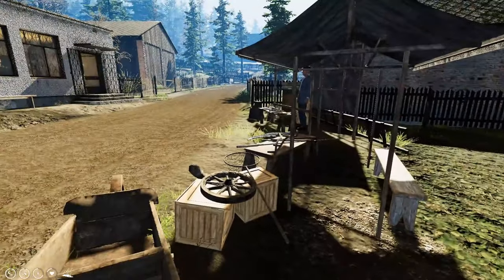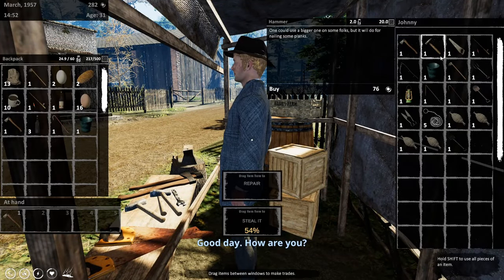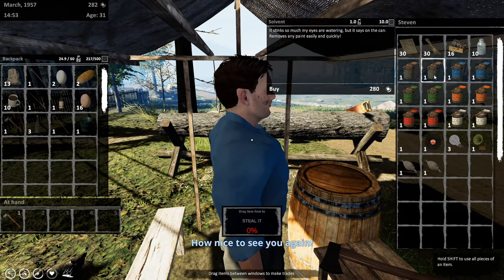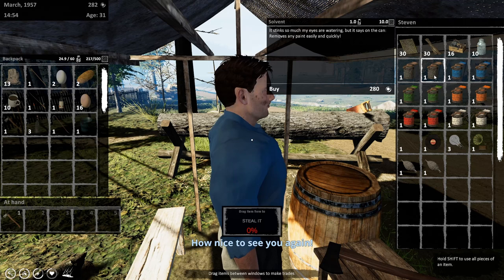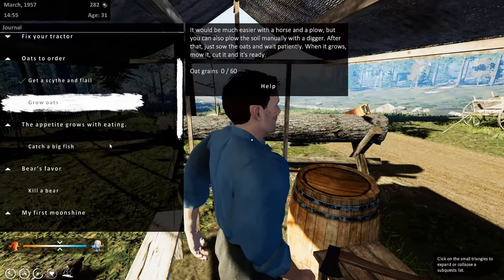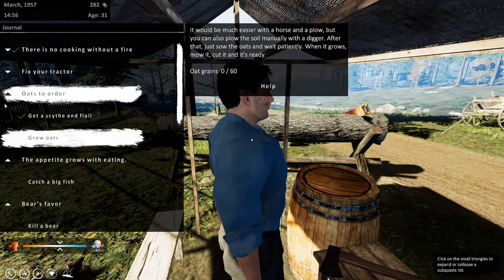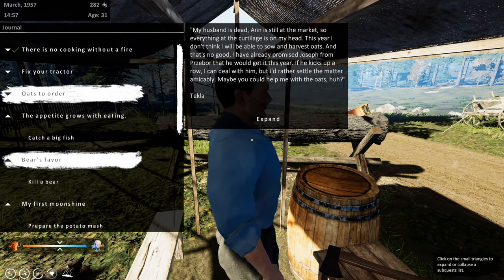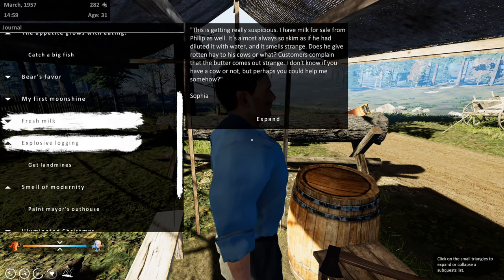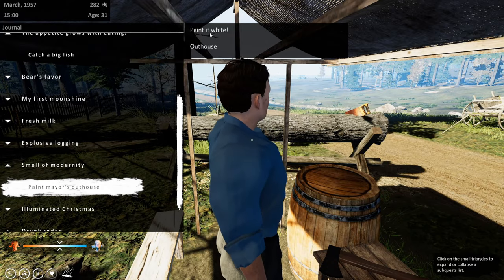Do we have enough for paint? While we're here we could complete an objective. We do just barely have enough for paint - why don't we do it? Let's see what the guy wants for the paint. Hopefully he'll pay us and this will pay for the paint. Paint the mayor's outhouse - paint it white. Good thing we looked at that. He's got white paint - let's grab it.